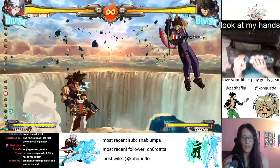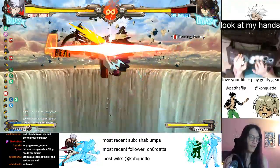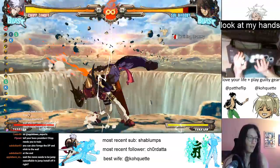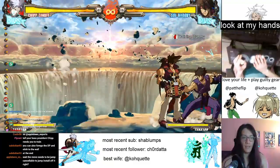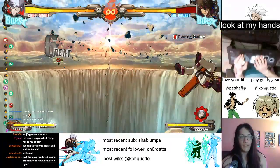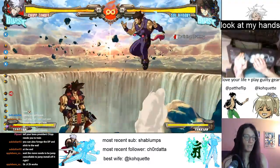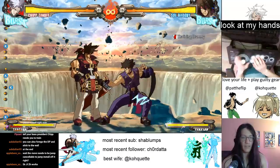You can also forego the DP and stick to the wall, depending on where you are. The move needs to be cancelable if you want to jump install it — otherwise you won't get the jump install. The nice thing about the DP: if we do it in the corner and you want the wall stick, you're going to have to alpha blade through, which we'll do later. Wait — 5K is jump cancelable? Holy shit, that's funny. I learned something new today.